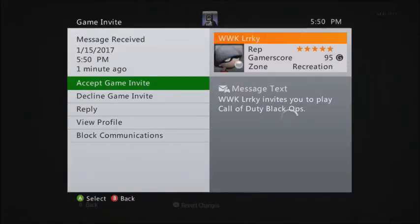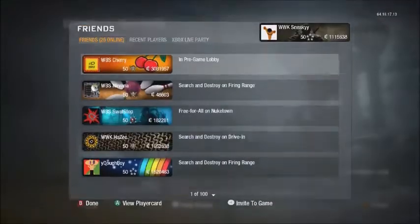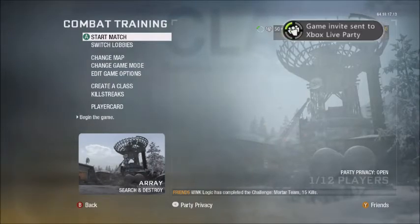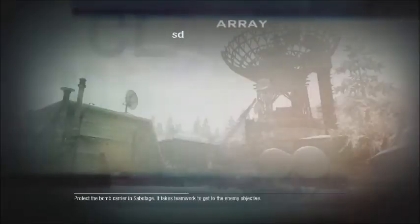When you join the game, you want your partner to kick you. Once you get kicked, your partner puts you back and invites you again. Then when they get in, you start the game.